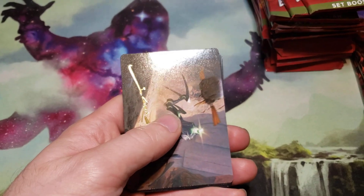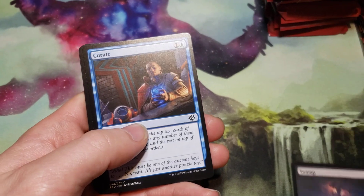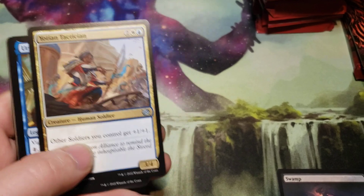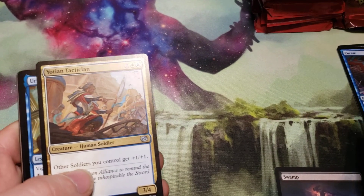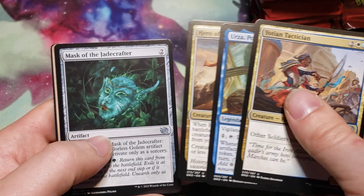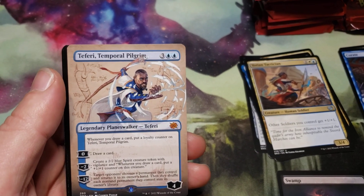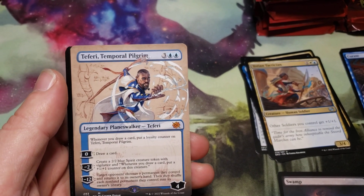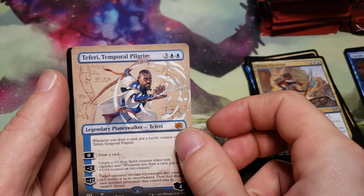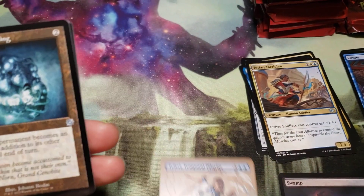Right off the bat, we get a signed card — a full art swamp. Getting through our commons and uncommons, and it looks like we already have a full art card here, and it's Teferi — the Planeswalker I did not have. I was real bummed today; I went to the store waiting for someone to trade me one and they never showed up. Well, I don't need it anymore. So we got Teferi!